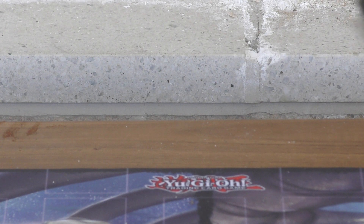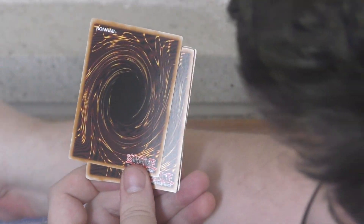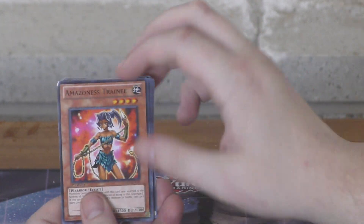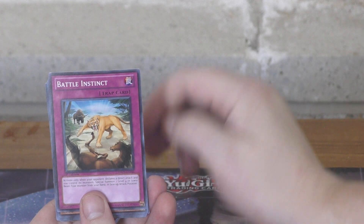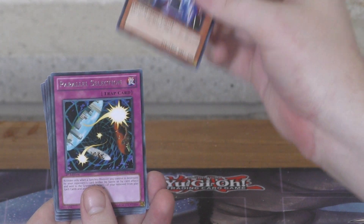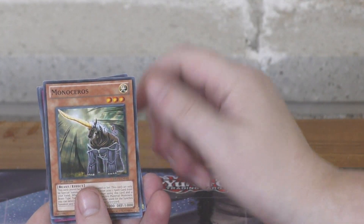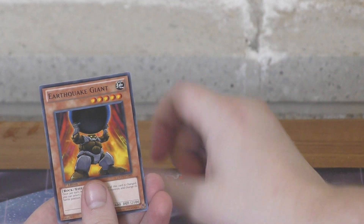We've got two misprints in a row now. Next pack: Amazoness Trainee, Battle Instinct, Icon Rien, Rhinotaurus, Parallel Selection, Monoceros, Beast Rising, Lock Cat, and Earthquake Giant.